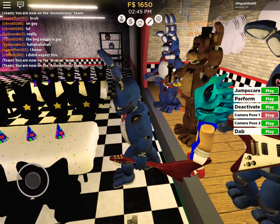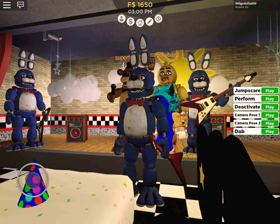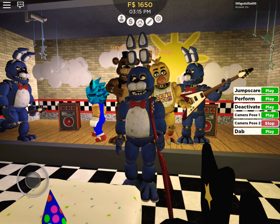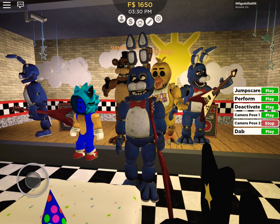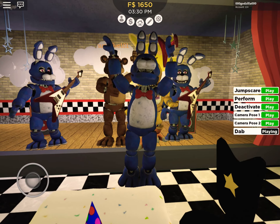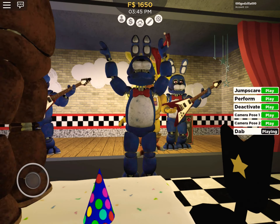He has a camera pose one, which looks like him walking through the hallway. Now let's use camera pose two. It looks like he's looking at a camera. Now he has Dab. This one's a little bit better than Freddy's Dab.